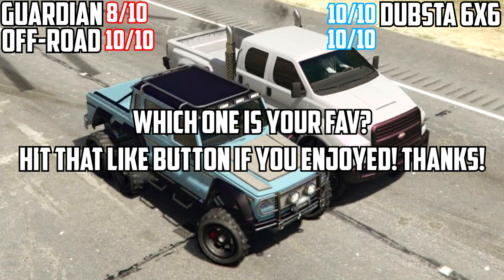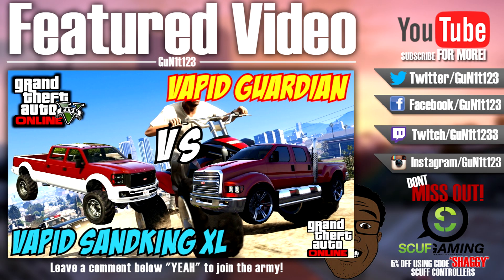To summarize: the Dubsta 6x6 takes it for performance over the Guardian, however for off-roading both are pretty much equal — they have their ups and downs and it really comes down to your choice. Let me know in the comments which one you'd choose. Also expect to see a revamp of the Dubsta 6x6 going against the Sand King to see what is the most dominant off-roading vehicle in the game, and we'll be doing an insurgent comparison as well. The Guardian vs Sand King video annotation is on screen — I'll see you guys there, thanks for watching!